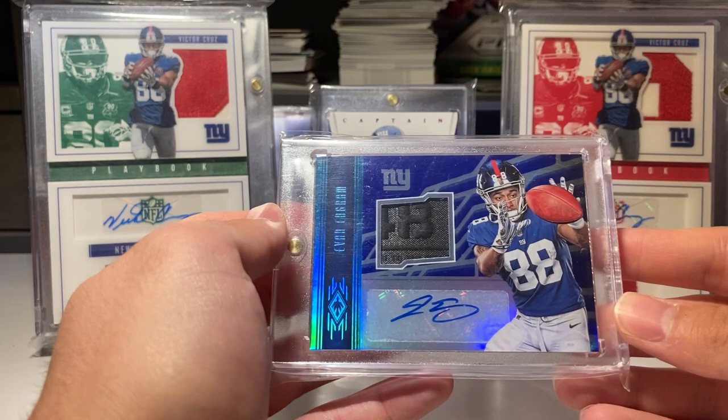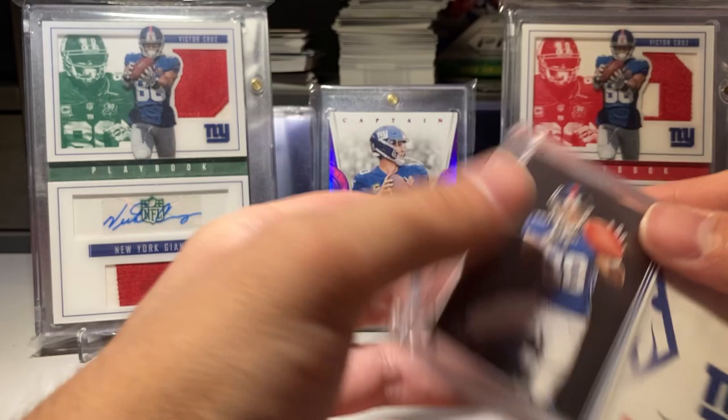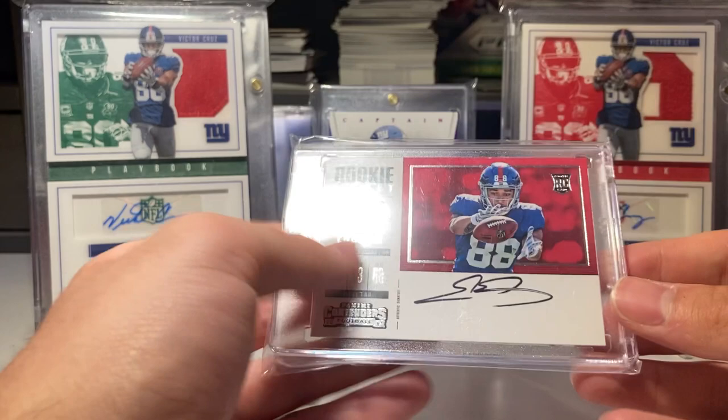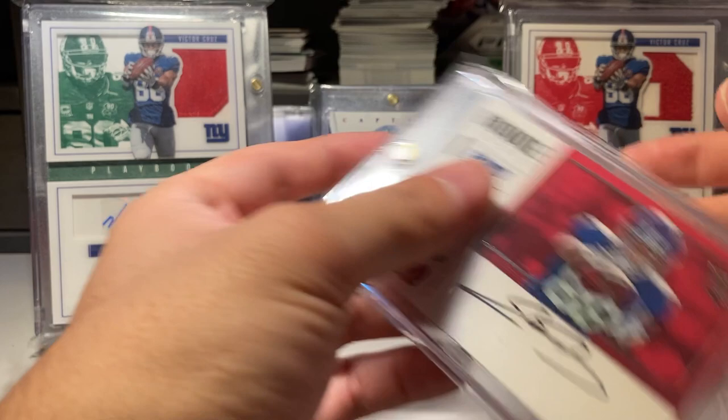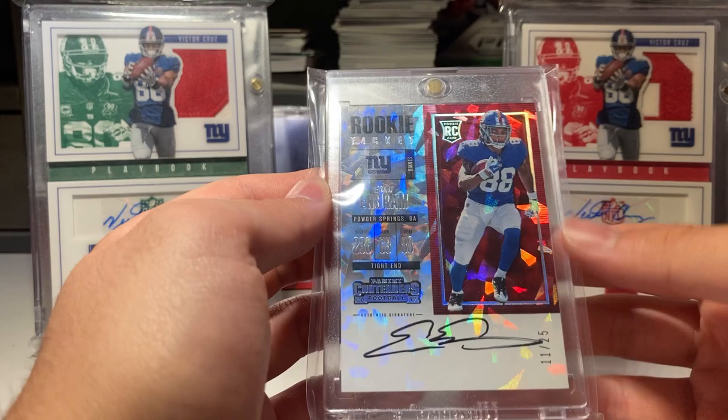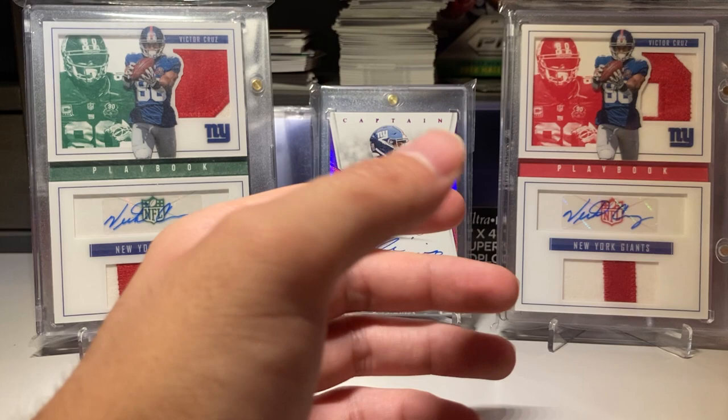This is my first one-of-one Evan Ingram RPA laundry tag from Phoenix — one of one. Pretty cool, it's a thick card. Then I got the horizontal base Contenders rookie autograph on card. And this one is one of my favorites too — having the crack-ice on-card autograph numbered to 25.